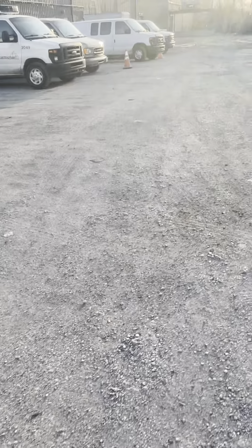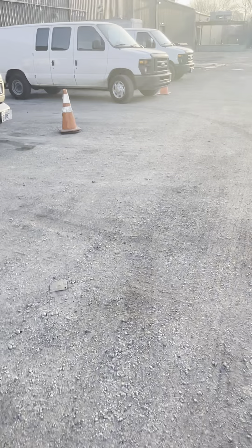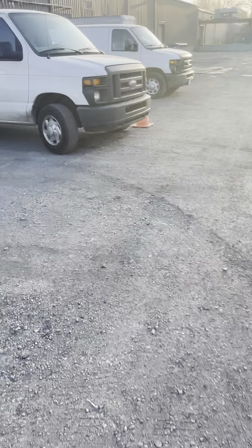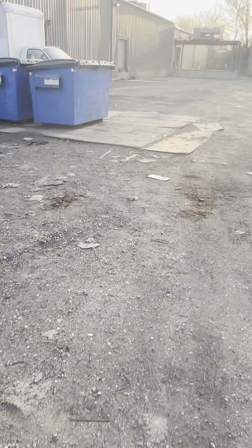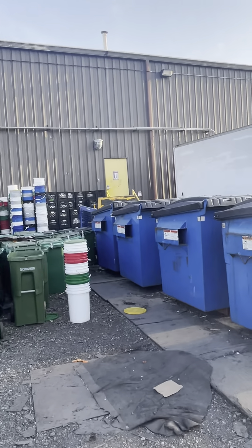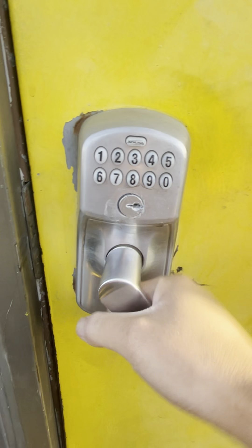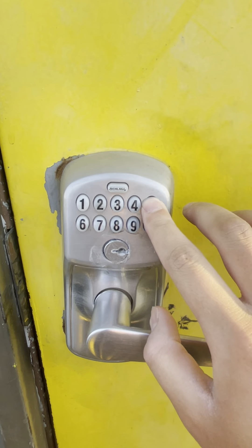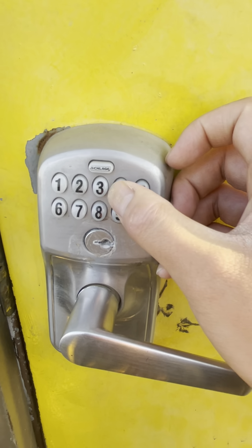Let's go into the building and I will show you where to get the cold storage. There's a yellow door right here. I will also text you the passcode. You don't usually need the passcode — you can just unlock it — but it's 5-4-5-0. This triangle: five four five zero.